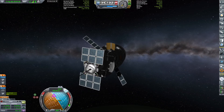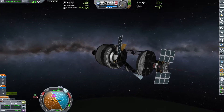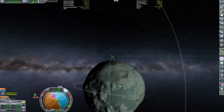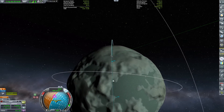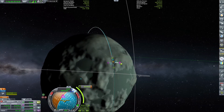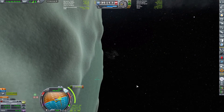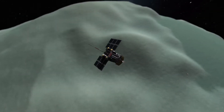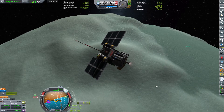We extend the solar panel and antenna for the little lander, then disconnect it. Looking at our dinky little lander - the lander that could! I'm worried about missing the lake bed, so I make a small correction maneuver of 111 meters per second to aim towards the middle. We have plenty of fuel. Using the ant engine, which is more than sufficient for this small probe. Ignition and we're on course.